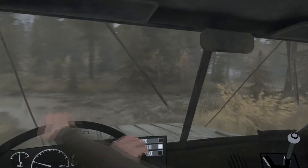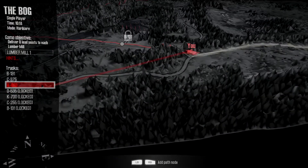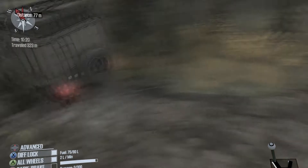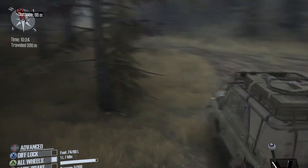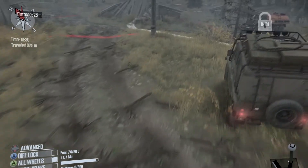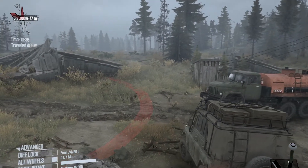In cockpit view I can't see where I'm going on my compass or whatever that is. Let's turn the lights on. These branches keep getting stuck on the car. There we go - there's another rock, and there's another rock. Let's see if you can actually drive that one.